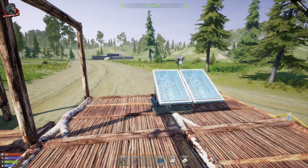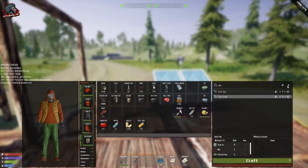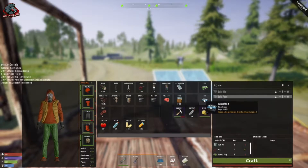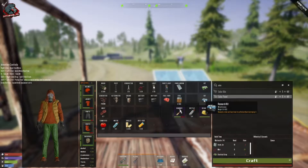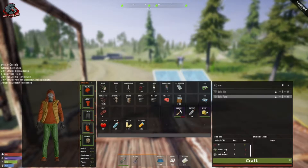The first piece of power we're going to talk about is the solar panel. You can find this out in the world, and once you do, you can take a recycle kit or a research kit to learn the item. The recycle kit destroys the item but lets you craft it; the research kit learns it without destroying it. You will need a workbench, and it costs 10 empty jars, 6 wire, 8 electrical scrap, and 10 low grade metal.